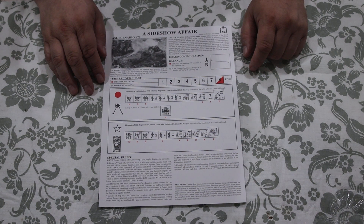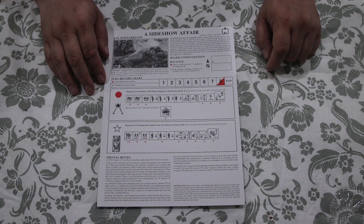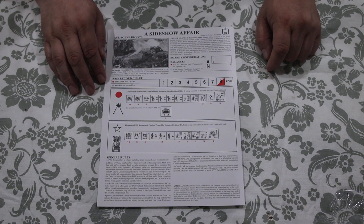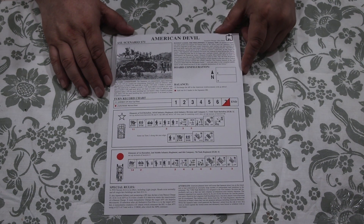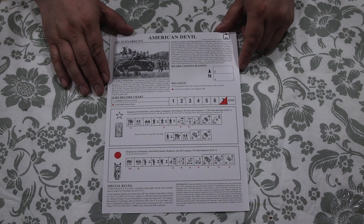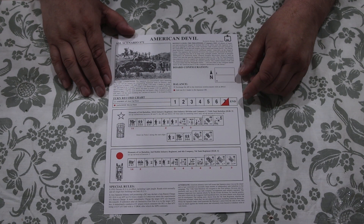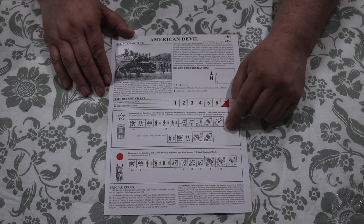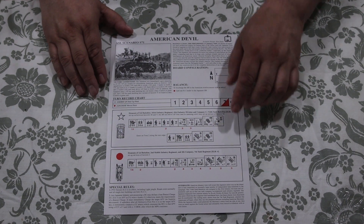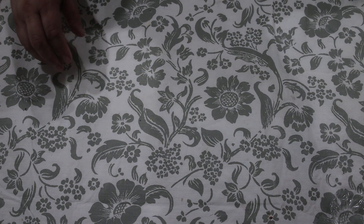Scenario 70, A Sideshow Affair, introduces caves and American tanks, set on Angaur Island in September of 1944. Scenario 71, American Devil, the last scenario, is set at Ipo Dam, Luzon, the Philippines in January 1945, when the Americans are coming back to reclaim the Philippines from the Japanese. The turns aren't all that long.